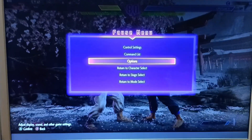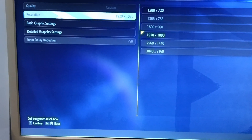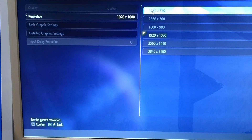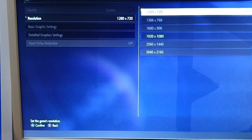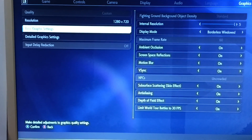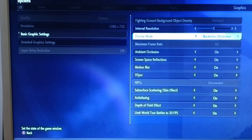The first thing I did is go into your options and jump all the way over to graphics. First thing I did here was select 1280 by 720 — makes a big difference. Once I've done that, went to basic graphic settings and I dropped the internal resolution to 3. Maybe if you drop it lower it'll be even better. Set the display to whatever works for your display — this happens to work with mine.